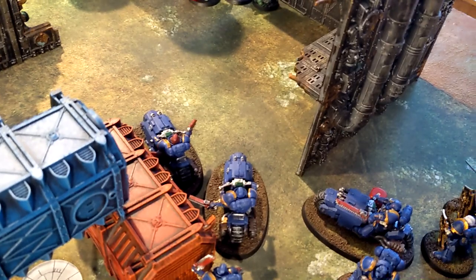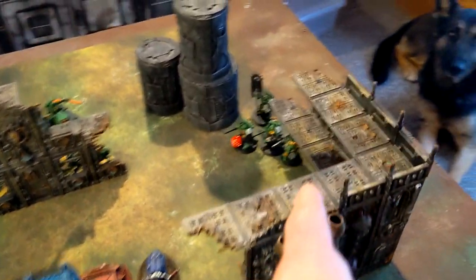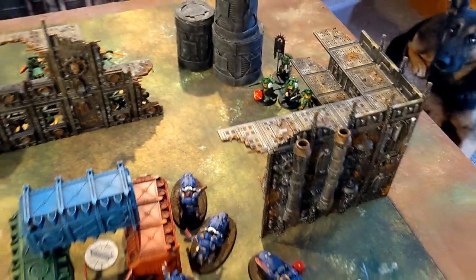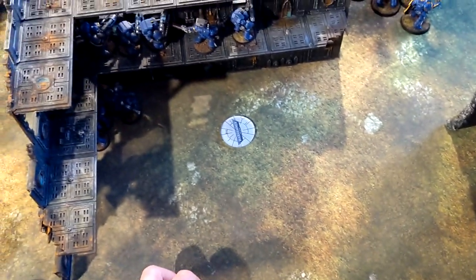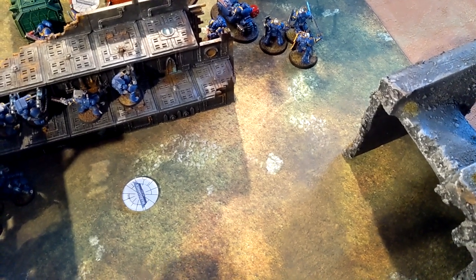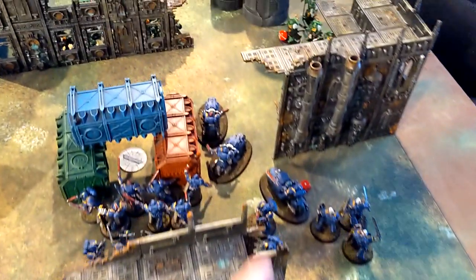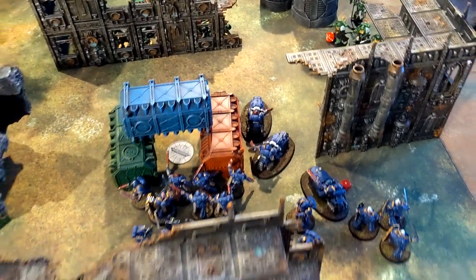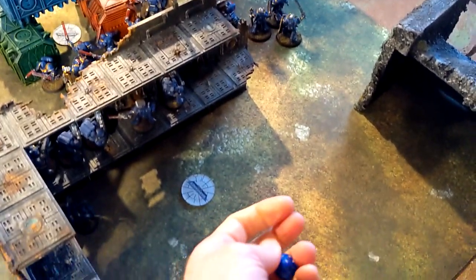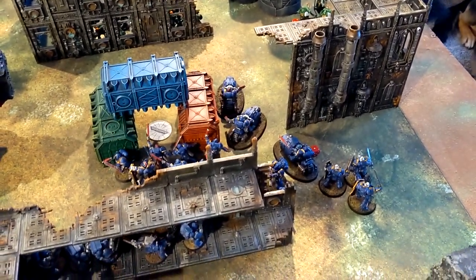Charges going in with the Outriders and the Blade Guard. Measuring up distances — I need eight inches to get through to the Lieutenant, and six inches for the Blade Guard charge. It's risky — the eight is too risky, so my Blade Guard will sit and wait another turn. We'll do the bikes going at his Blade Guard — seven inches needed. Here we go!